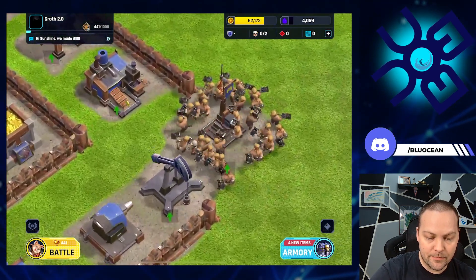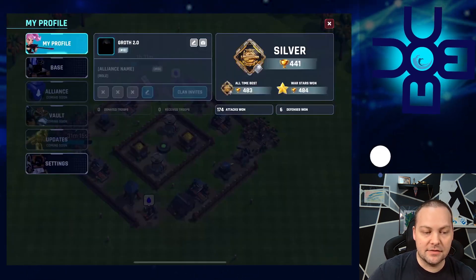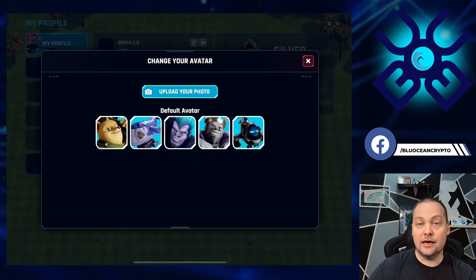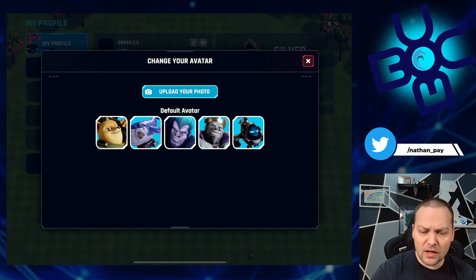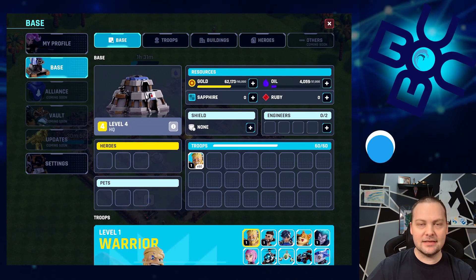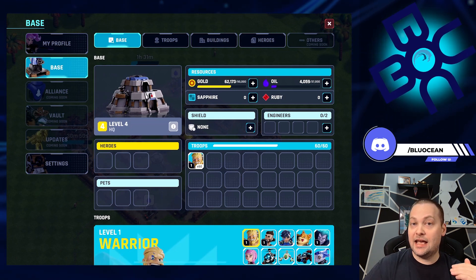Let's take a look at the troops — look at how smooth that movement is, it's beautiful. Opening the profile, you can change your name once. On the right-hand side it shows trophies, attacks, and defenses. I can upload a custom avatar or use one of the defaults — I personally use a custom one, I like that touch. This is probably one of my favorite screens: a snapshot of my entire base, with my HQ level showing as four, and slots for heroes and pets.